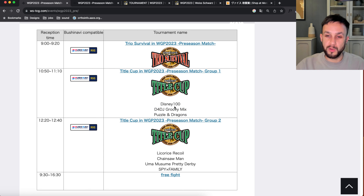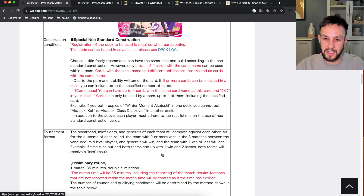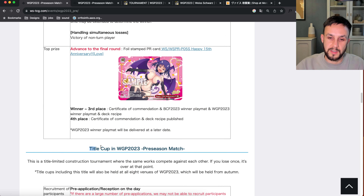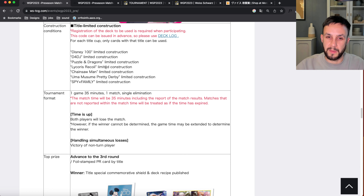They will list a few recent sets that have come out around about the time or have been popular within the last year, and you play against other people. With Disney 100 for example, you will be competing against everyone else who is also running a Disney 100 deck, and the whole idea is to see who's best at that particular set. Scrolling further we can see what gets awarded.